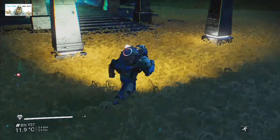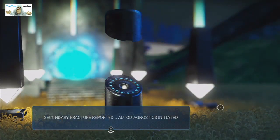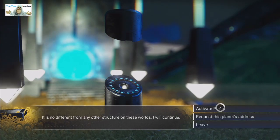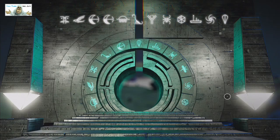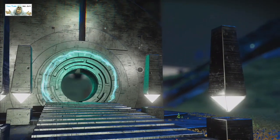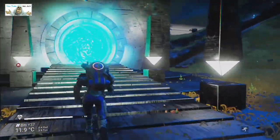It suddenly became night time, but that's okay. Let's key this damn thing in. Activate the portal. We've still got some power on it, so that's okay. Next functional base - off we go.